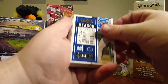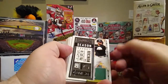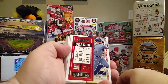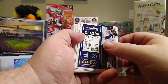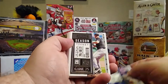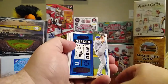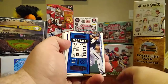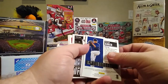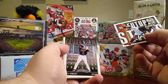Next pack — Jorge Soler. These are the parallels: Freddie Freeman, Elvis Andrus. That's going to be the autograph pack.